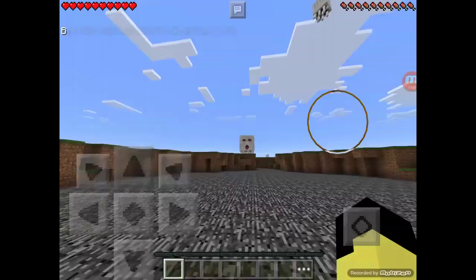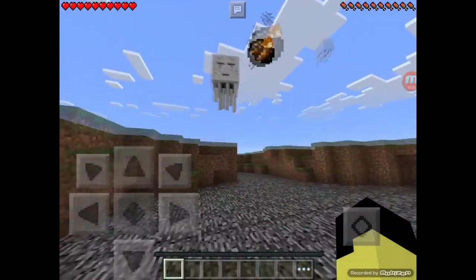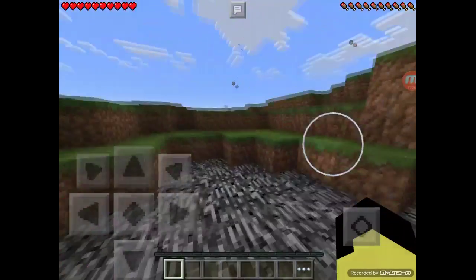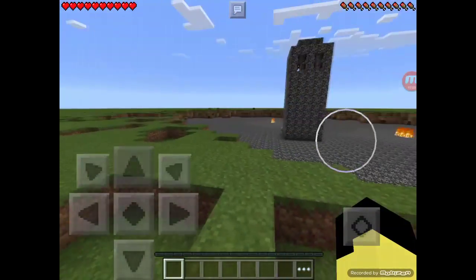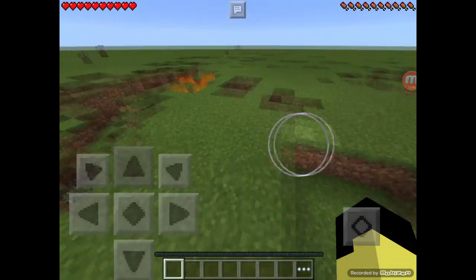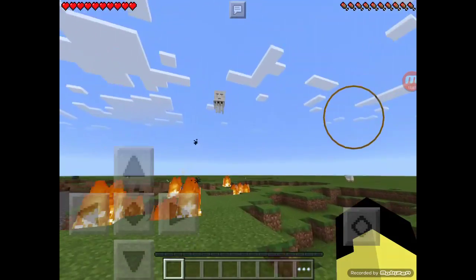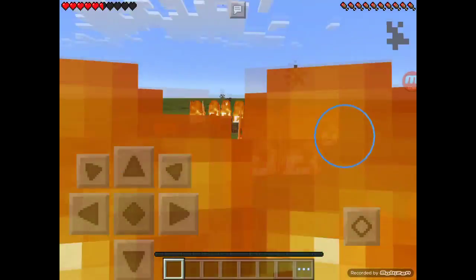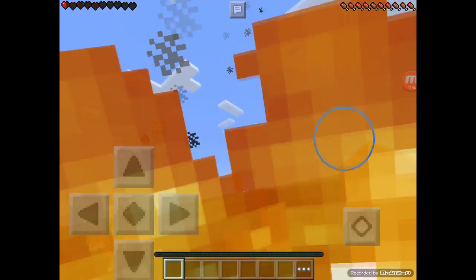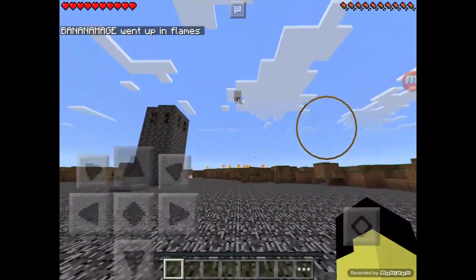Do you like dodgeball? Because it involves a lot of death. So if you don't mind getting killed, it's the game for you. Plus, you can do awesome stuff with it — like you can try and jump eight blocks. If you time it right, you can get a ghast to launch you. But seriously, I think ghasts are evil.